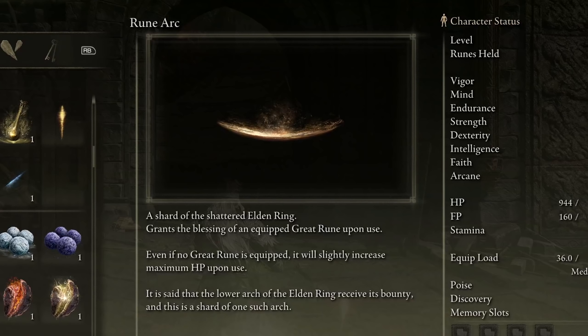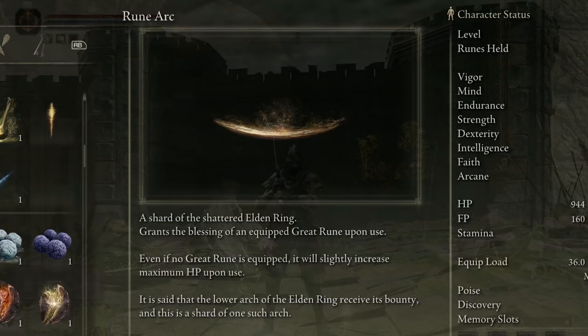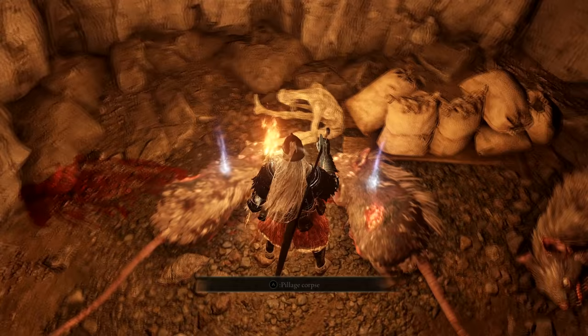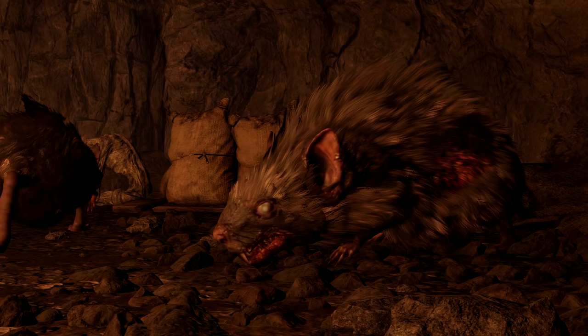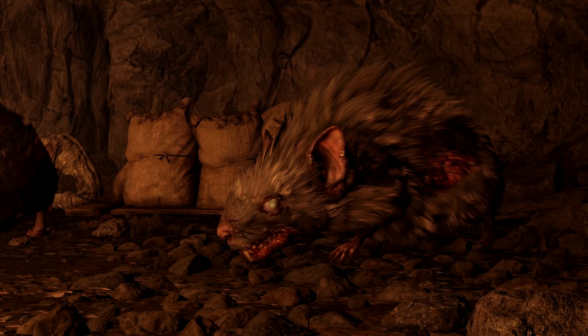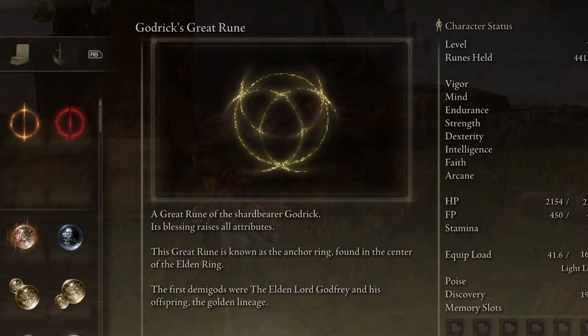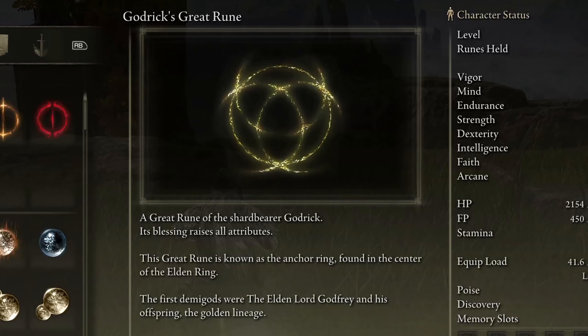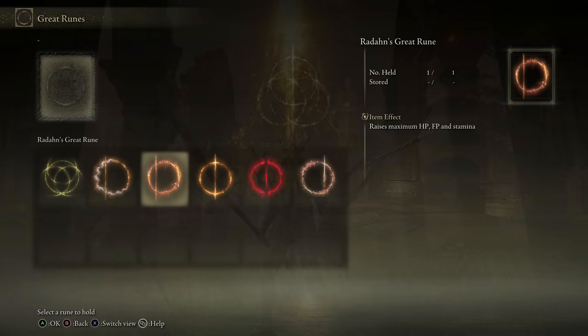Rune Arcs are powerful consumables rewarded for invading, doing co-op, and exploring the world. They're basically like Embers or Humanity from previous games — a powerful buff that doesn't disappear until you die. You also get them from killing rats. Godrick's Great Rune, for example, increases every one of your attributes by five, which sounds low, but that's essentially granting you 40 extra levels for a limited time. Characters that use a wide variety of spells and scalings will benefit most from this, and some of the later Great Runes are even more powerful.